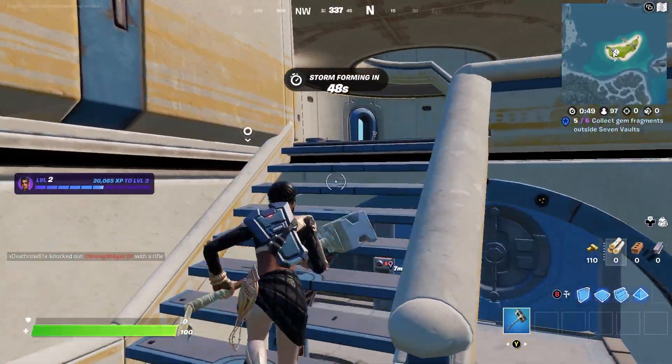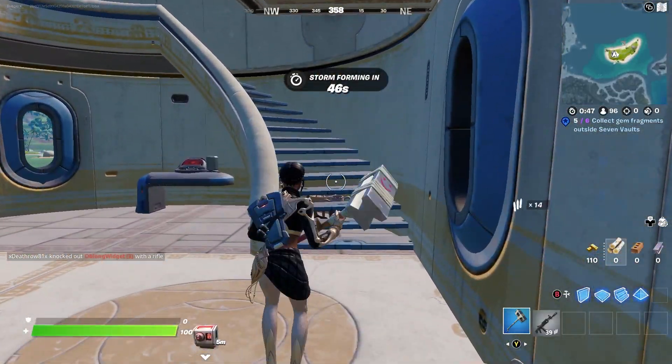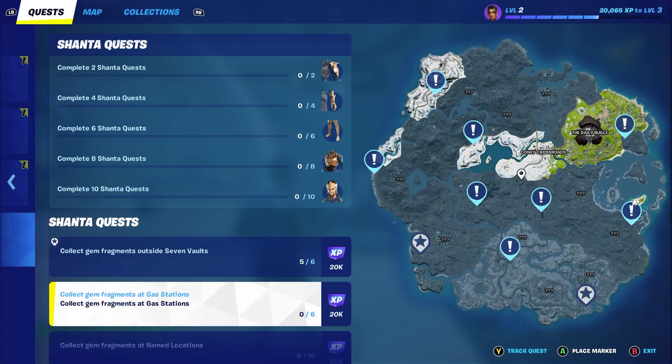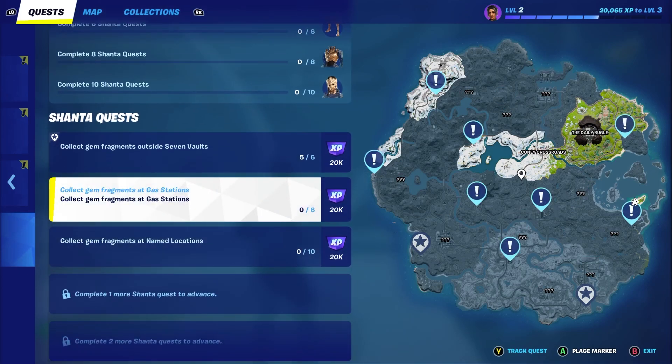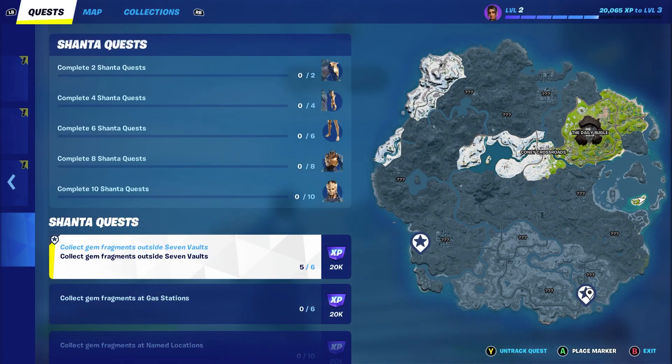By the way, these are only the gems outside the seven vaults. There are more gem locations on the island, like the ones in the gas stations and the named locations. I will show you those in a different video. But first, let's visit the final location to complete this challenge.